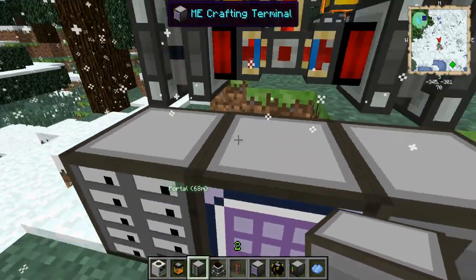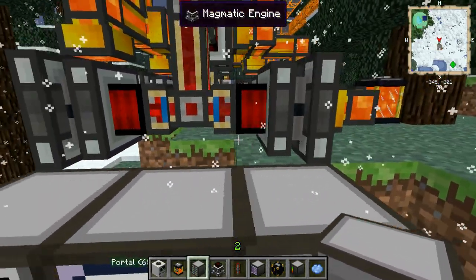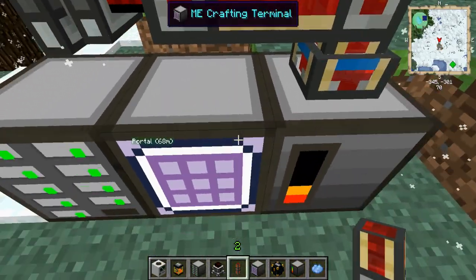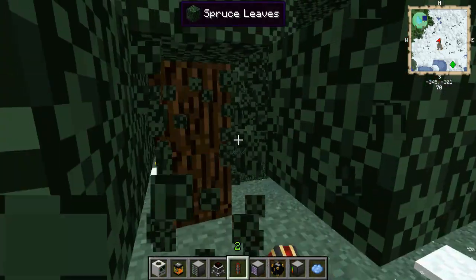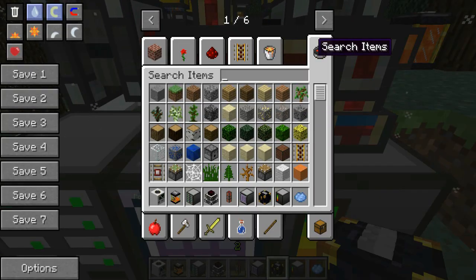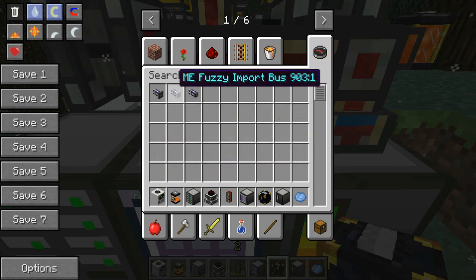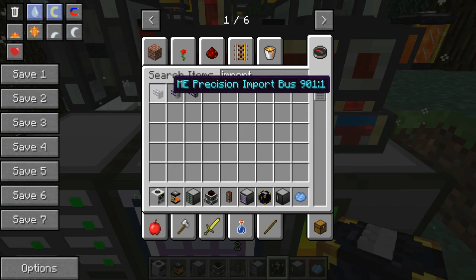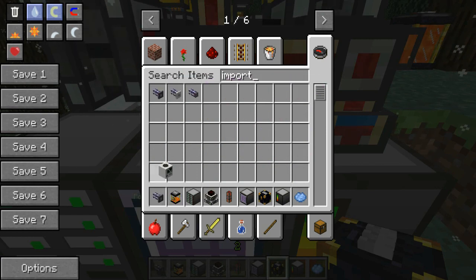Now there are drives in it and the ME system is not online yet, so you need to connect it using redstone flux. Now it is online as you can see on the screen. If you want to connect it up you have to use an ME import bus — I like using the precision import bus, but that's just up to you.